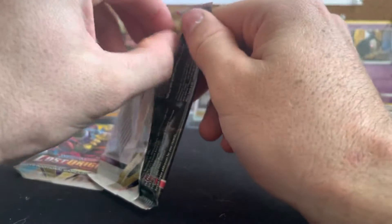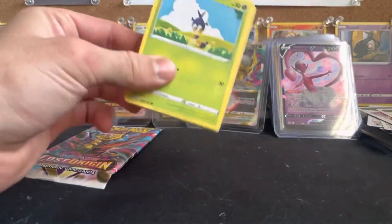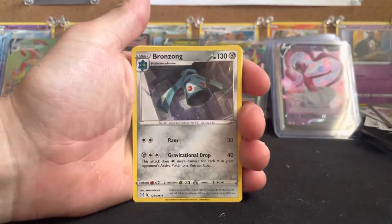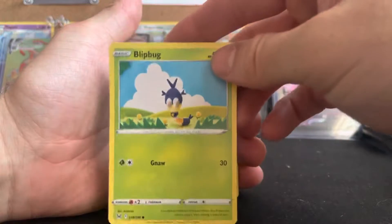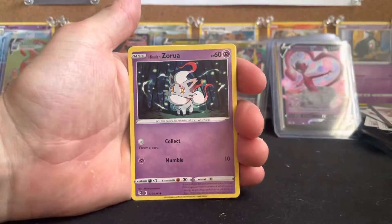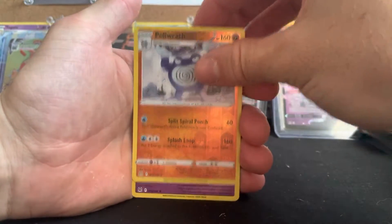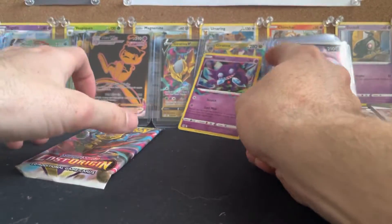Two packs of this booster box left. Come on — Giratina full art or the Aerodactyl full art, hit me with something please. V-Star card, four to the front. I guess it makes it easy to sort the packs with the V-Star card. Bronzong, Riley, Nuzleaf, Blipbug — oh that's like a little sewn macramé-looking one — Finneon, Zorua, Paras, Inkay, reverse Poliwrath, and our final card — look at that, a cool-looking Sableye! Holo Sableye. That's pretty nice.